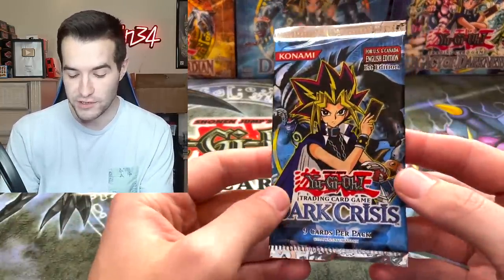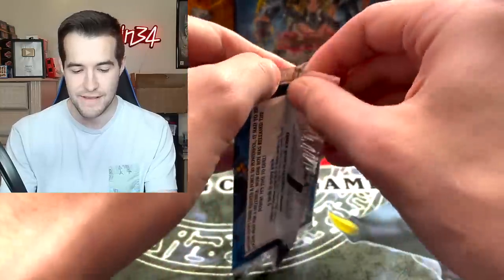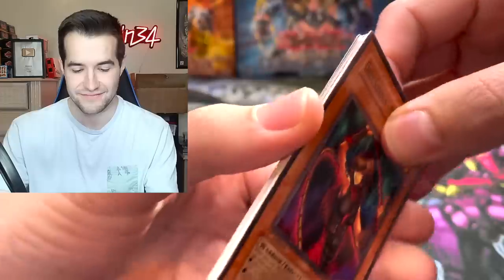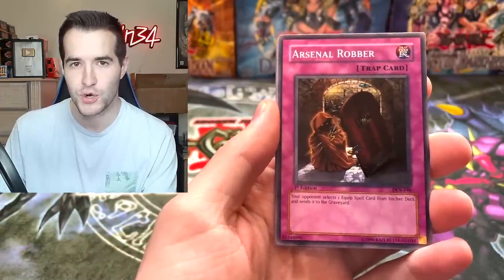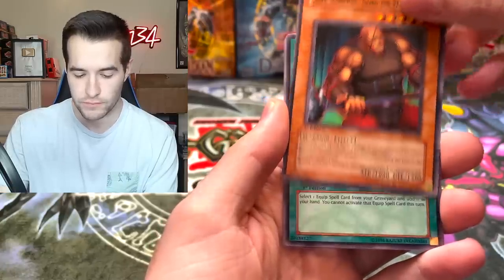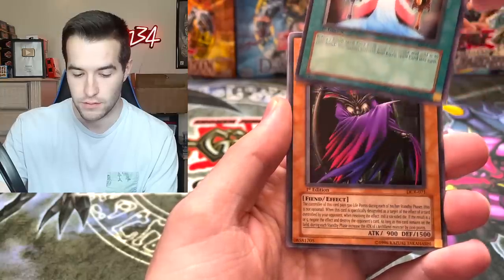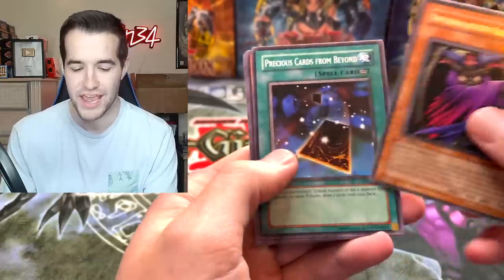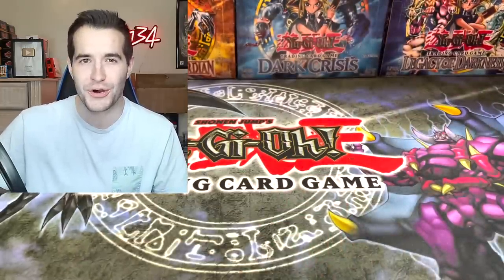Final pack of the opening - Dark Crisis has been absolutely incredible. Let's see what it can end off with. Can it end off with a Necros? We have Dark Scorpion, Manet the Thorn, Arsenal Rubber, Dark Scorpion, Gorg the Strong, Fairy of the Spring. And Infernal Queen Archfiend! Goblin of Greed, Archfiend's Oath, and Vile Pawn Archfiend.